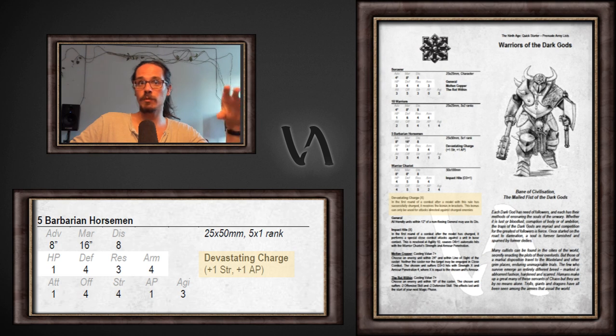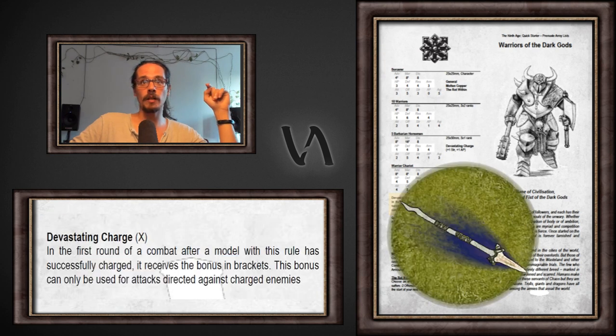If we mention a special rule in the profile, we also mention it in the special rules section at the bottom left corner of this Warriors of the Dark Gods pre-made army list — and if I zoom in on that, you see the description of what the rule does: first round of combat, after you charged, you receive the bonus in brackets. Since we're trying to make every rule available even in the Universal Battle armies, you also have special tokens that remind you of the special rules within the Universal Battle armies.